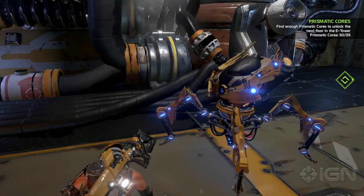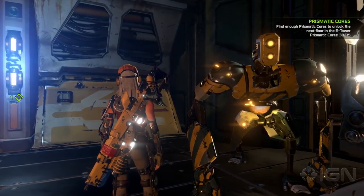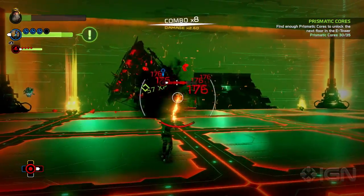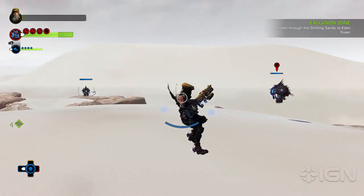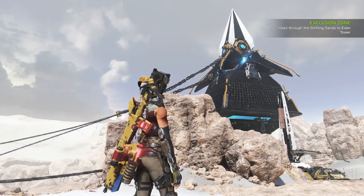Knowing which of your equippable robot sidekicks is strongest against the enemy type you're facing and managing ability cooldowns, all while ninjaing your way past incoming attacks, is a challenging balancing act that made me feel genuinely powerful for managing it. Exploring ReCore's beautiful world is almost equally gratifying. Its rolling, barren dunes are starkly contrasted with massive industrial structures that look and feel alien.